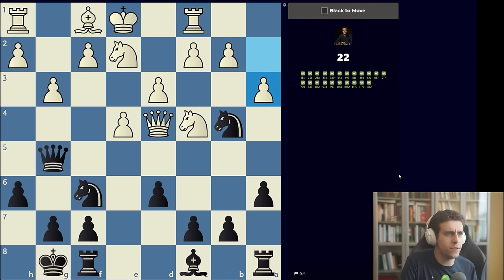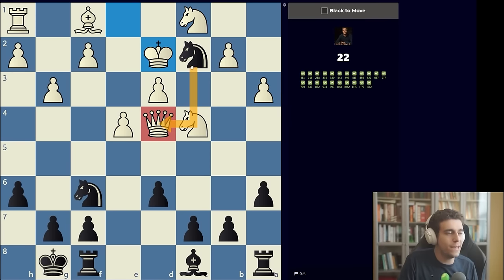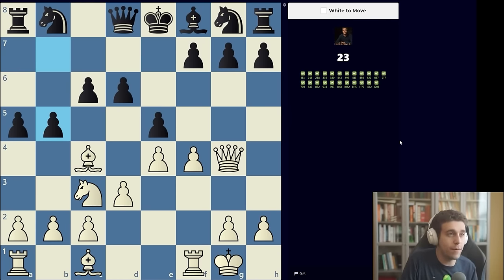Puzzle 23: the king and queen are on forkable squares and we have a knight that can deliver a fork on c2. But there's a rook on c1, and there's a queen on g5 — the pieces fit together perfectly. That 'aha' moment when you notice one thing, then another, and everything clicks. We sacrifice the queen, take on c2, and cleanly pick up white's queen with a full extra rook.